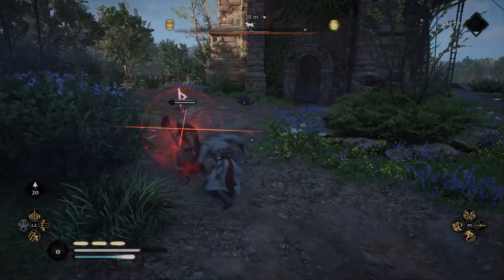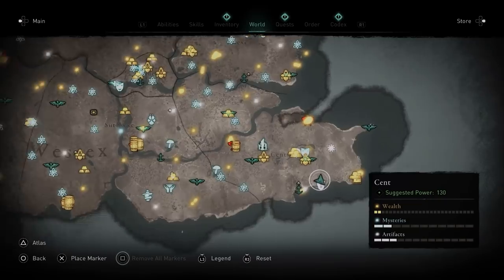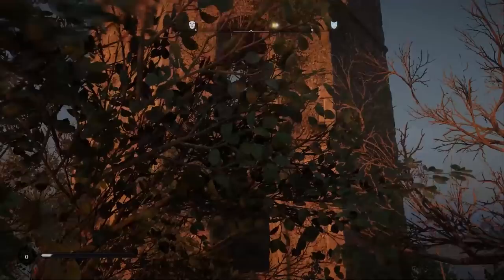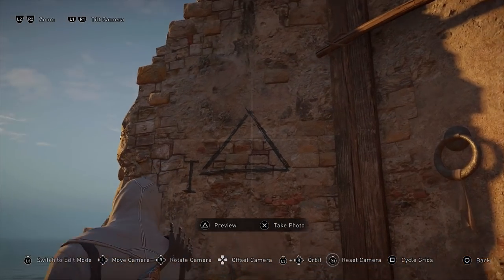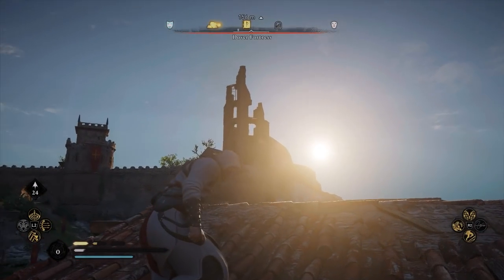In order to find him, you will have to travel to the southern coast of Cent. More specifically, you will have to travel to two towers called Dover Faros and Dover Fortress. Once you're at Dover Faros, you will need to climb to the top. There you'll find a marking in the shape of a triangle, and left of the triangle there should be the Roman numeral one.